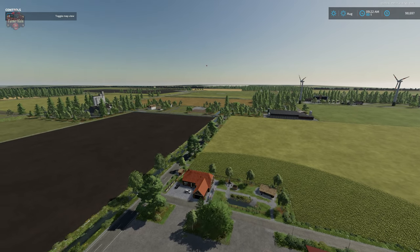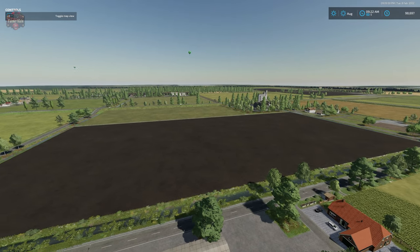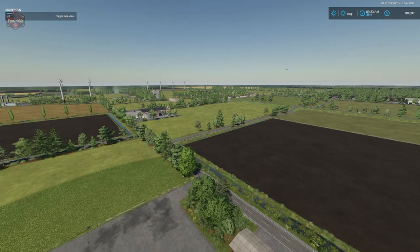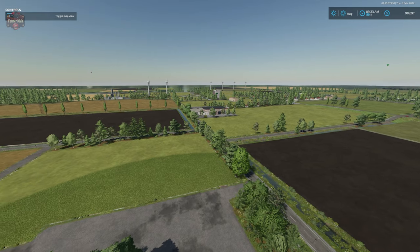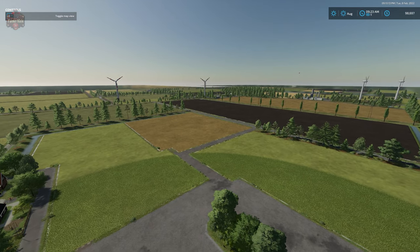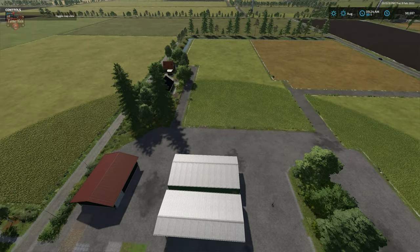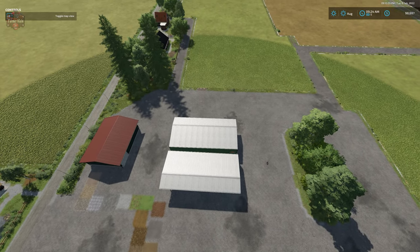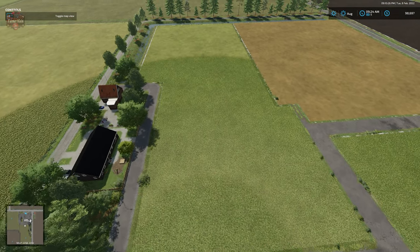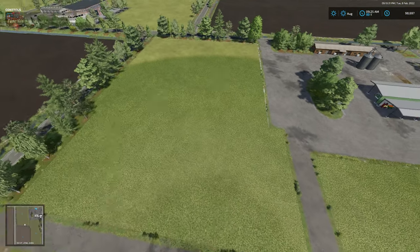As you can see, the map is fairly flat aside from the dikes and water trenches around most of the fields — that's because most of this land was reclaimed from the sea over a couple of centuries. Here we have the main farm and our three starting fields: field four, field five, and field six.